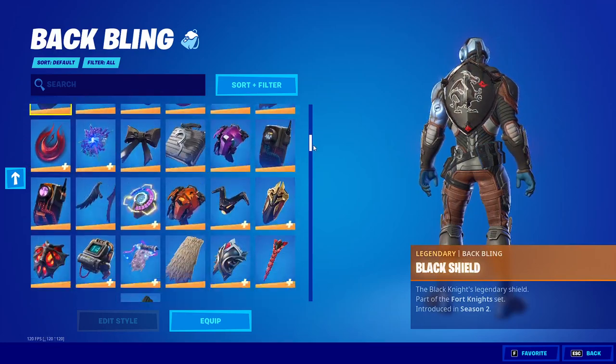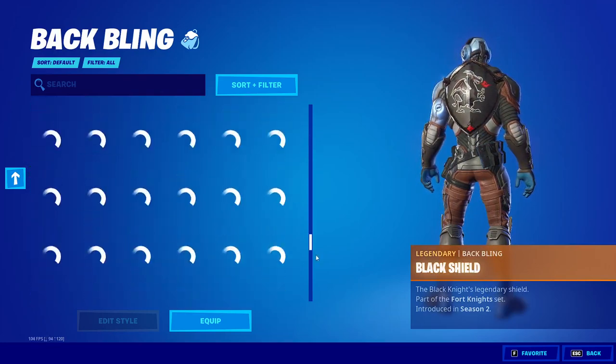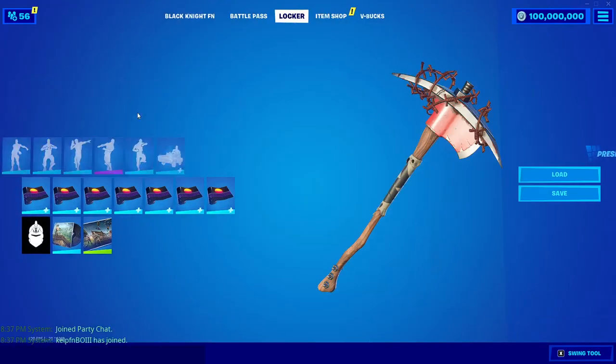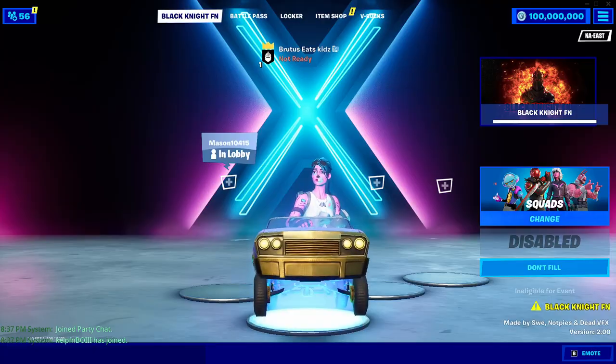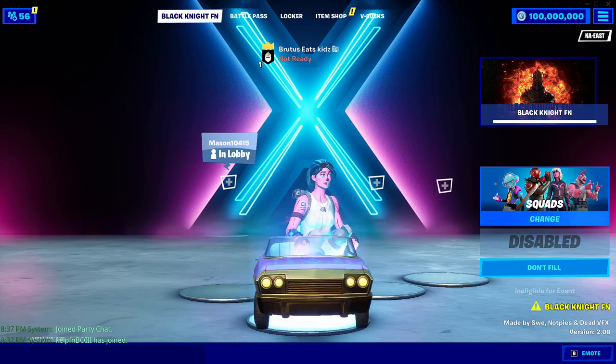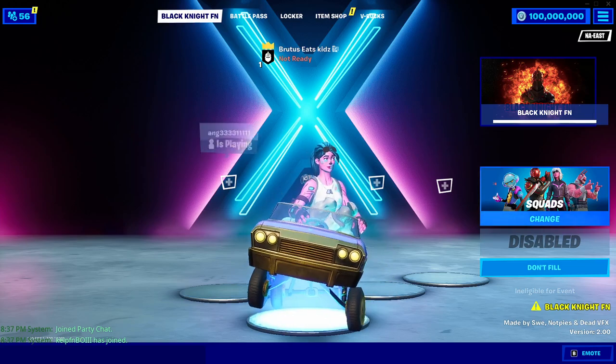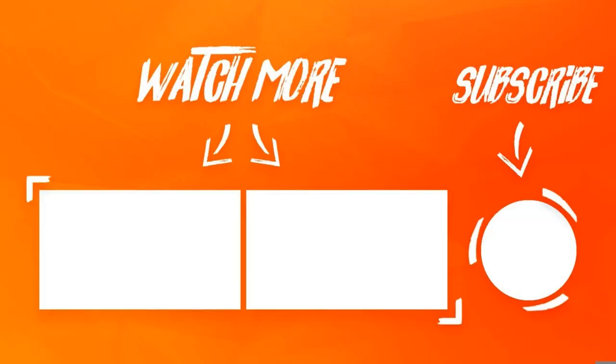In addition to every skin, you also have every back bling — scroll through and choose any back bling you want. You can also get any pickaxe you want. Thanks so much for watching — if this video helped you out, make sure to subscribe and turn on notifications for all the new updates with private servers.